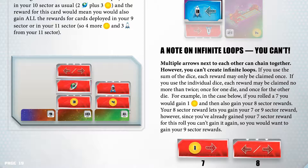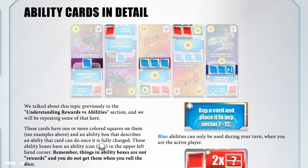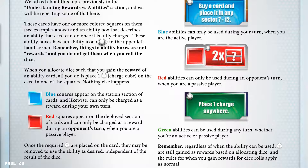Ability cards in detail. We talked about this topic previously in the understanding rewards vs ability section, and we will be repeating some of that here. These cards have one or more coloured squares on them, and an ability box that describes what the card can do once it is fully charged. These ability boxes have an ability icon in the upper left hand corner. Remember, things in ability boxes are not rewards and you do not get them when you roll the dice. When you allocate dice such that you gain the reward of an ability card, all you do is place one charge cube on the card on one of the squares — nothing else happens.